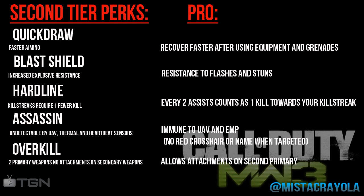Moving on to second tier perks — first we have Quick Draw, which is faster aiming. The pro edition lets you recover faster after using equipment and grenades, so you can throw a frag or put down a claymore and get back into the gunfight quicker. Second we have Blast Shield with increased explosive resistance, and resistance to flashes and stuns on pro. Third is Hardline — kill streaks require one fewer kill, and on pro every two assists count as one kill toward your kill streak, which is very useful.